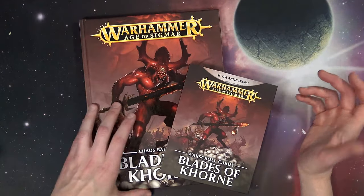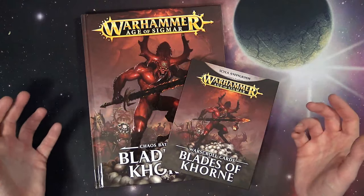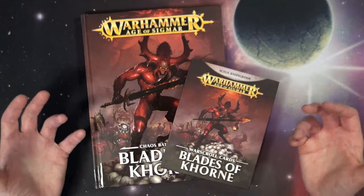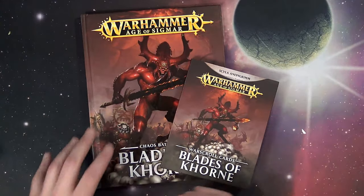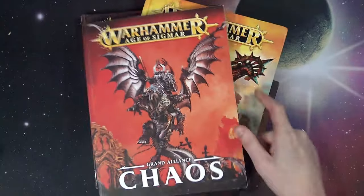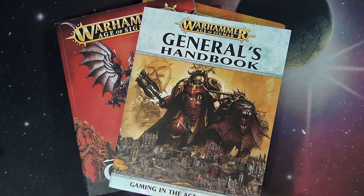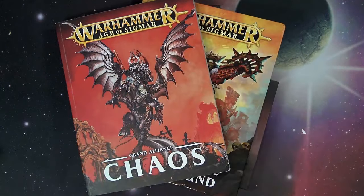There are going to be things that we missed, things we may misspeak about, or that you could put in the comments to add to the discussion. I spent a whole afternoon reading this, comparing it to the old Khorne Bloodbound book, the Grand Alliance Chaos book, and the General's Handbook for points values. We covered a lot of ground in a short amount of time, and it's release weekend, so there are going to be things that fall through the cracks.